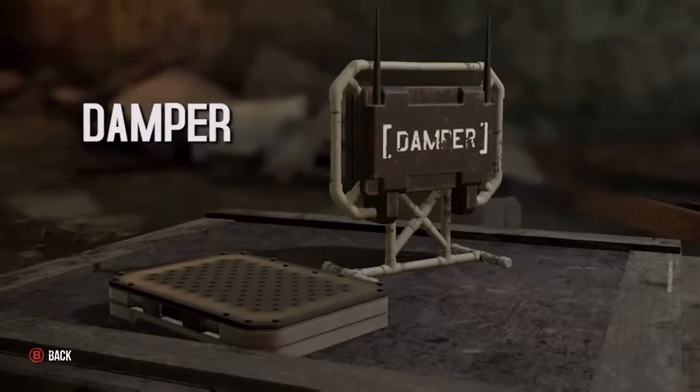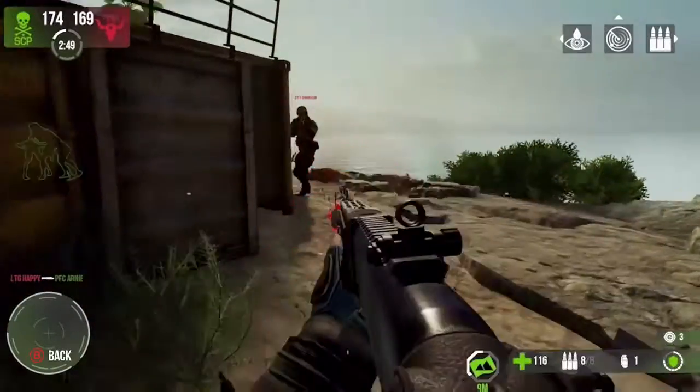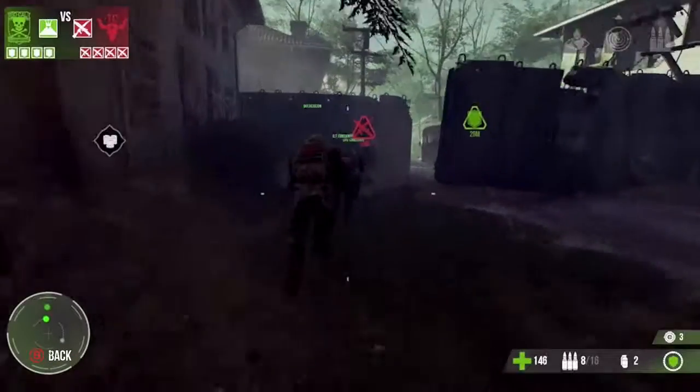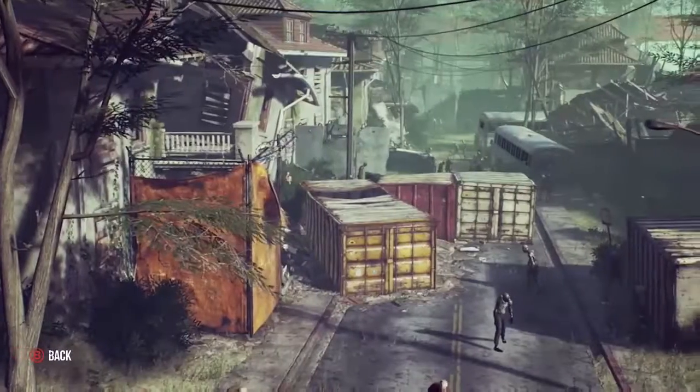The Damper is a Claymore-like mine that, when placed, will send out a stunning field of electricity towards enemies. Ammo is limited, but the Zeds are plentiful, so put those smelly bastards to work.